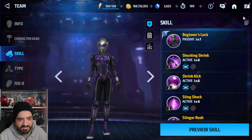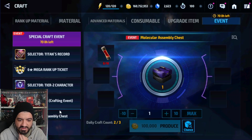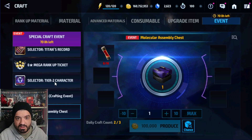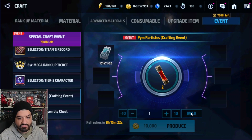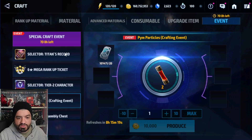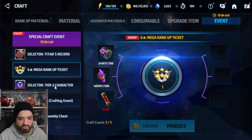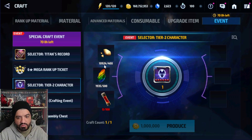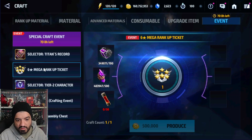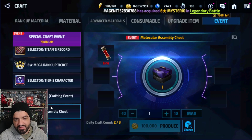To wrap up the crafting event: play your spot missions, spend some energy daily to have your molecular chests ready, you need to complete three spot missions and craft five of these daily. The most important thing to pick up is the Titan Records. The rest depends on your account. The Tier 2 Selector is worth roughly half a tier 2 character's value, so it's solid for people missing tier 2s.